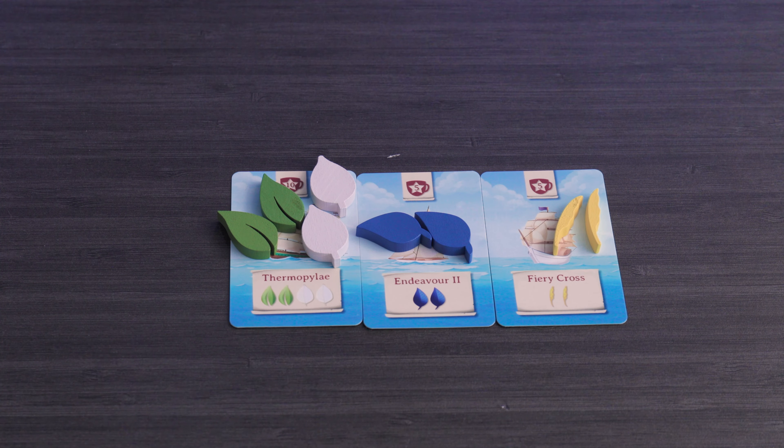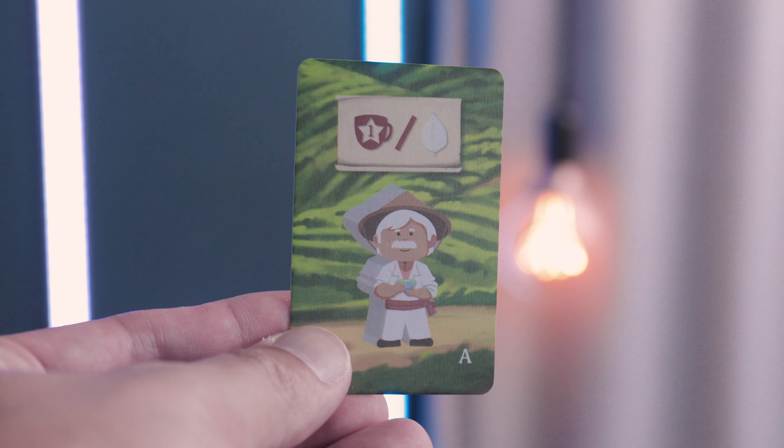Once your ships are on the plantation board, you keep moving your tea up to fill them. Filling 3 to 5 ships triggers end game. The player with the most points from tea plantation cards, fulfilled ships, and merchant powers — if playing the normal side — wins.